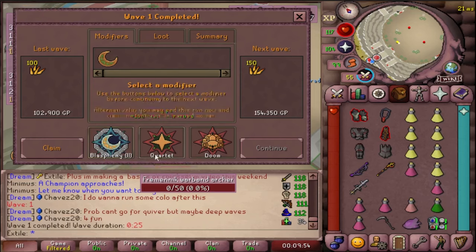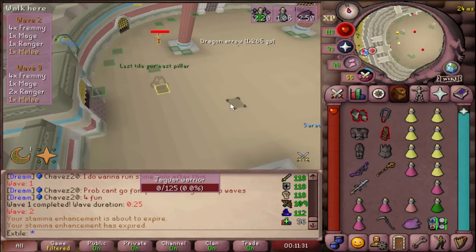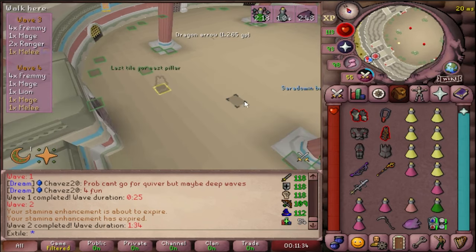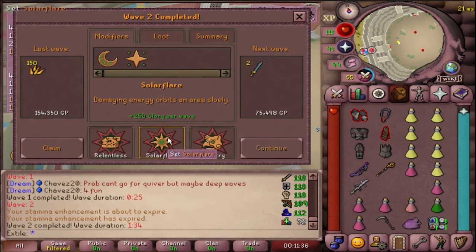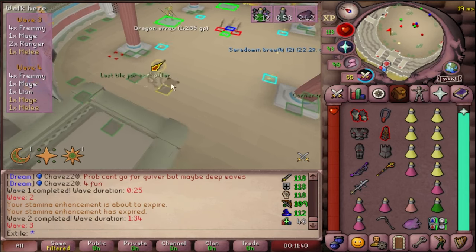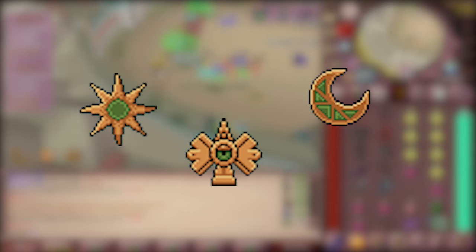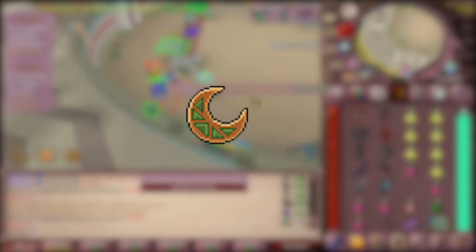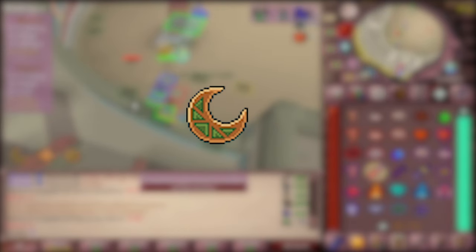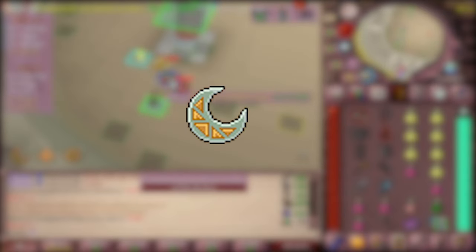A tip for your modifiers: some modifiers have three levels to them, and some of them are one-offs. Throughout your runs, you'll find yourself cornered with bad options. To help avoid this, try choosing modifiers that level up that you don't mind. I typically like to use Solar Flare, Myopia, and Blasphemy. Wave 1, you'll almost always choose Blasphemy. The game favors offering you level-ups over new mods, so I can sort of expect that Blasphemy 2 will be offered to me on wave 2.